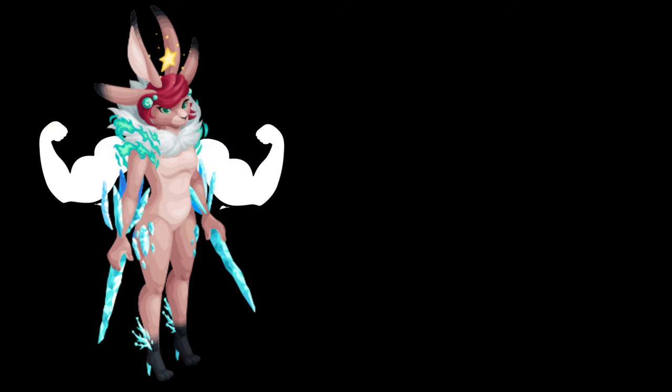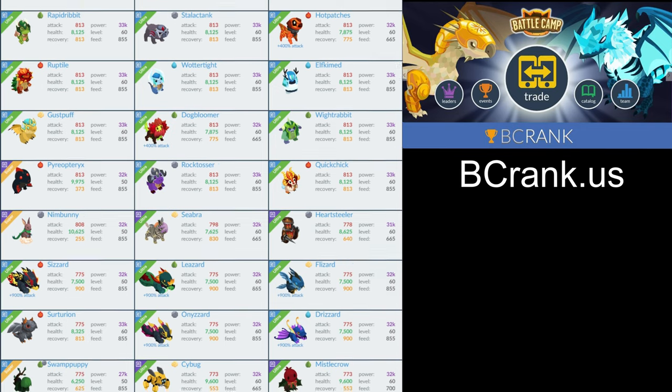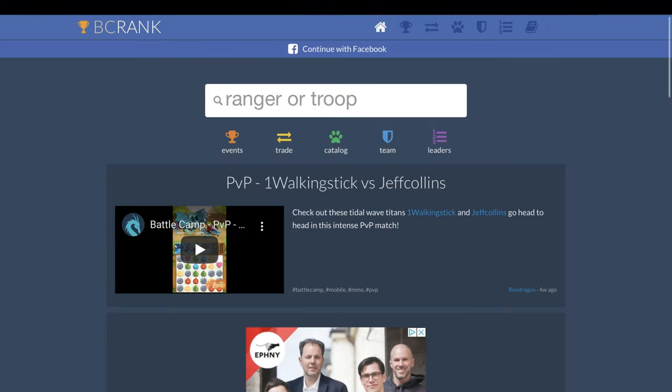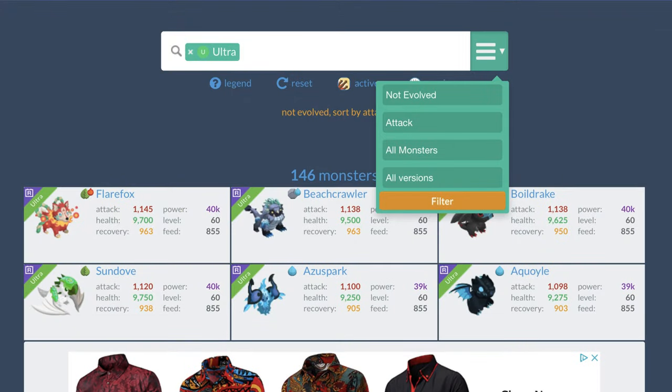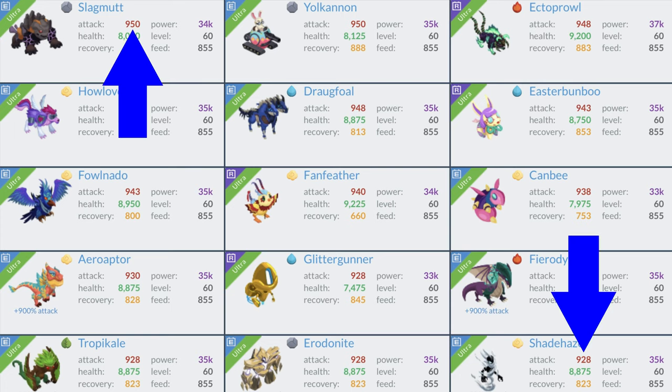If you are unsure about a monster's power, you can always check bcrank.us for statistics on all monsters. Here you can click on catalog, then enter the rarity you want to check. Open the options, check 'not evolved,' then choose 'sort by attack.' This will give you all basic monsters of a selected rarity sorted by their attack power.